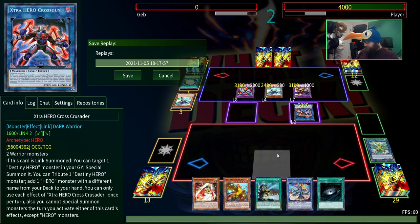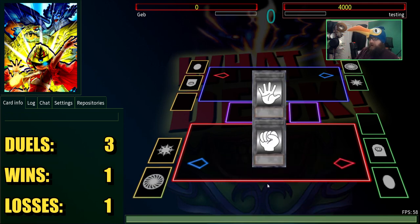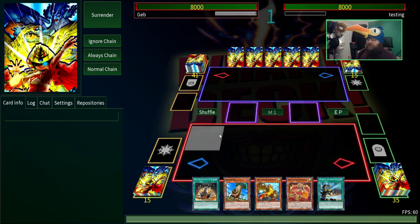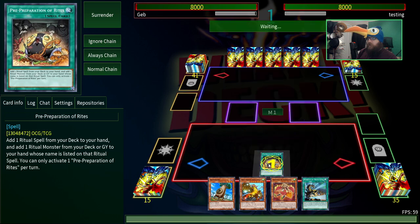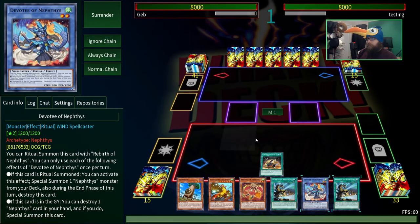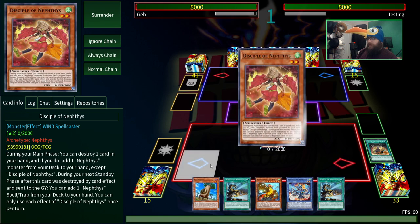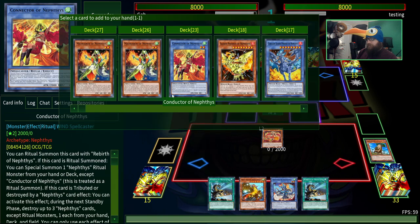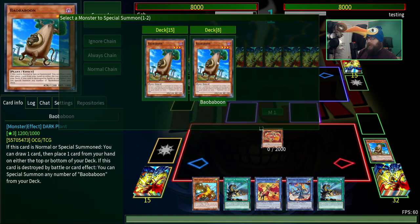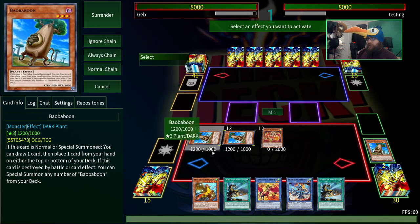Either way, let's go ahead into the third duel. Here we are — Duel number three versus 'testing.' We played Rock Paper Scissors and they let me go first anyway. Once again, we have not drawn Herald yet. But once again we have drawn Conductor of Neftis and other stuff. We can search out the Conductor using Baobaboon and at least end on a Cicada King if nothing else. Probably not going to get the full combo unless the baboons happen to get us into Monster Reborn again, but that's a one-of, so highly unlikely.